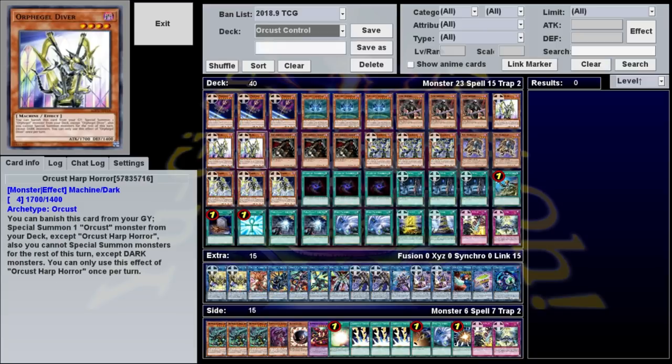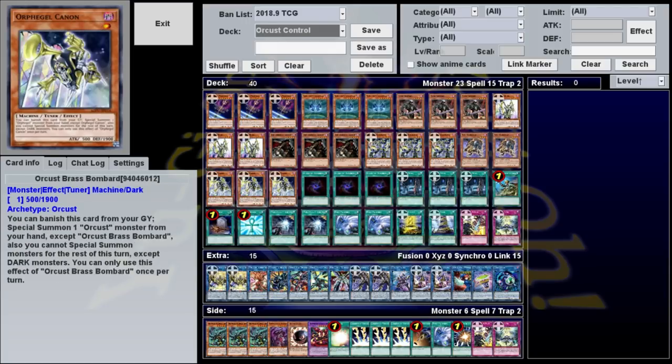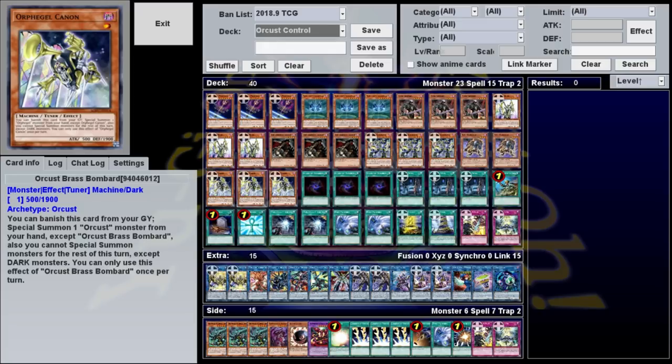As for where the monsters are summoned from: Harp you can banish to get an Orcrest from the deck, Skeleton Man summons one from the graveyard, and our little Doot Doot Horn summons one from your hand. Using these three in specific combinations, you can Link Climb with relative ease.